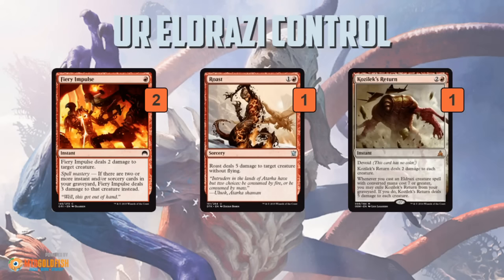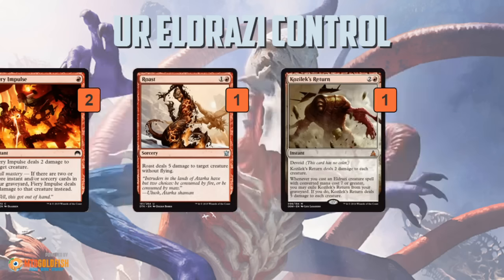And then a bunch more removal — this is kind of the aggro package: Fiery Impulse, Roast, and Kozilek's Return. If you're playing against Mono White Humans, Bant Company, various aggro decks, these are the cards you want in your deck to stay alive until you get to your Ulamog.